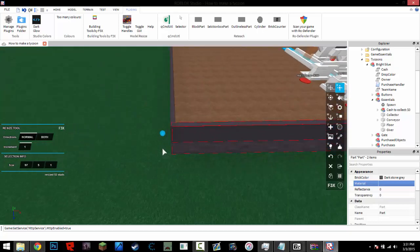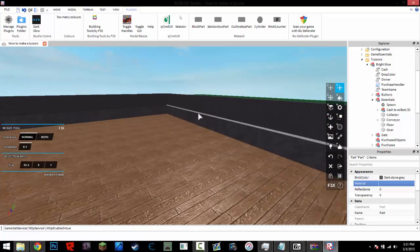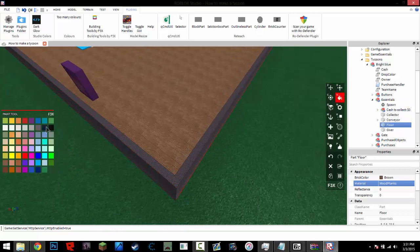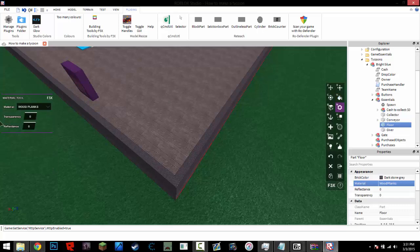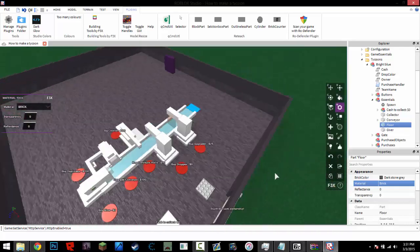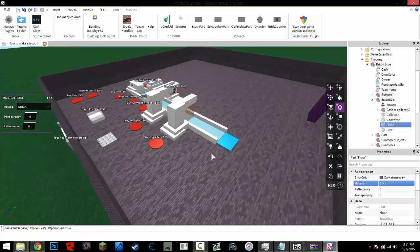While I do this, you're probably already done with yours — probably thinking, 'Oh, I already have my tycoon how I want it.' I'm just going to extend the walls maybe and recolor the floor. Let's say I'm done — this is how I want my tycoon to look.